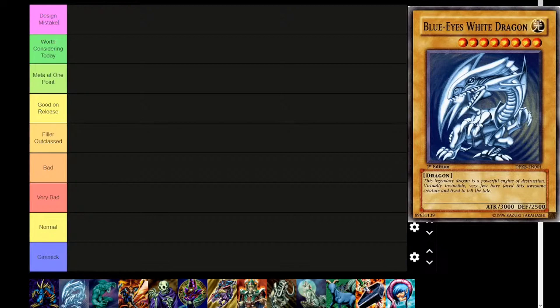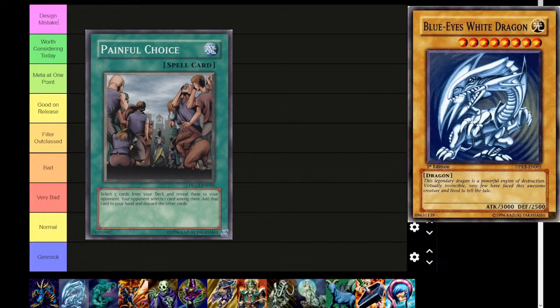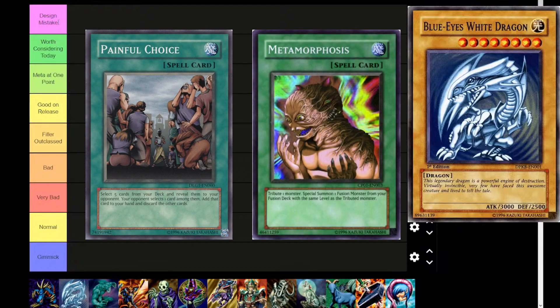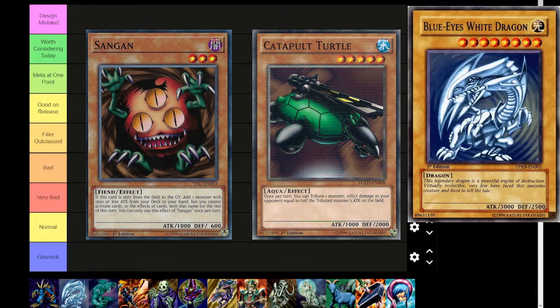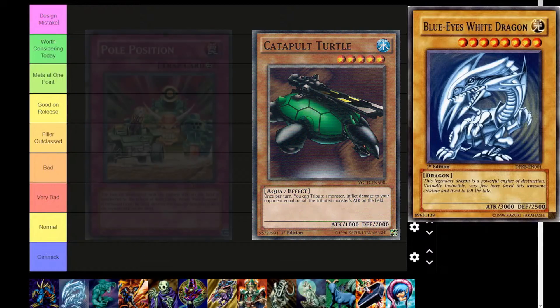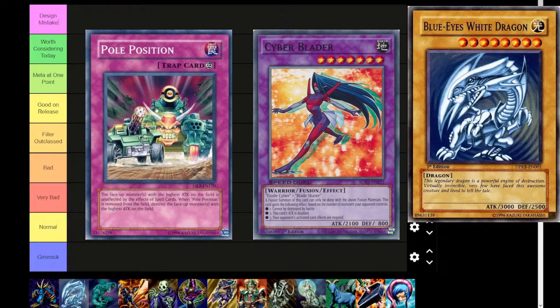We have Design Mistakes as the most powerful cards, and this encompasses cards which are on the banlist and can't come off because they're too strong. It also includes cards which have come off the banlist because of an effect-changing errata, and cards that are ruling nightmares — mainly Pole Position and some other cards that are just really not healthy for the game. It's not necessarily based on their level of competitive success; it's more so about limiting the game and not creating a good environment for play.